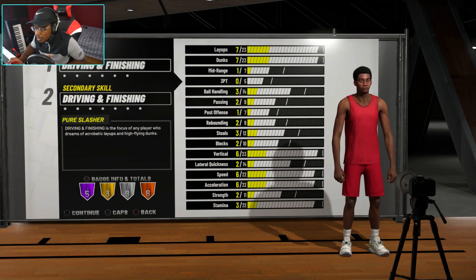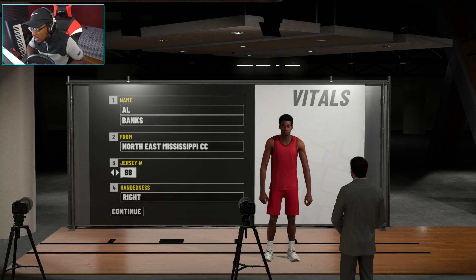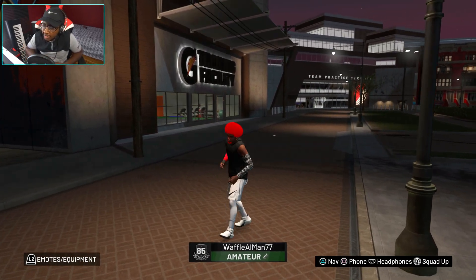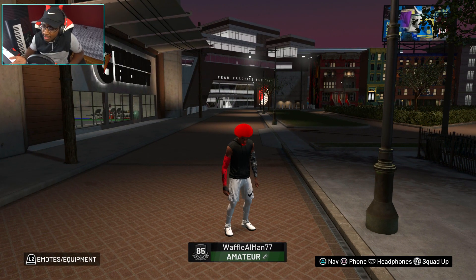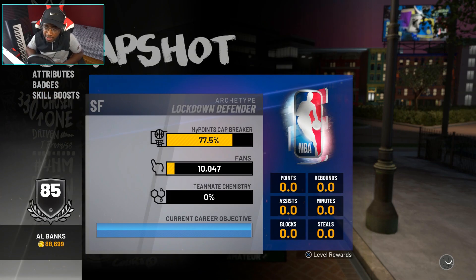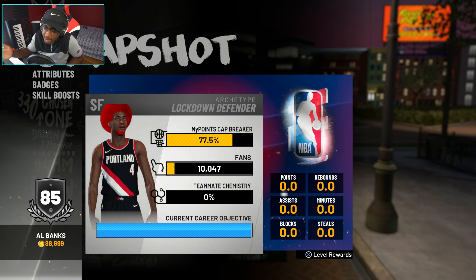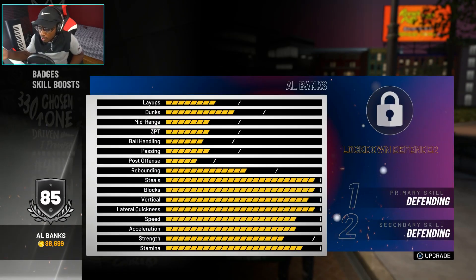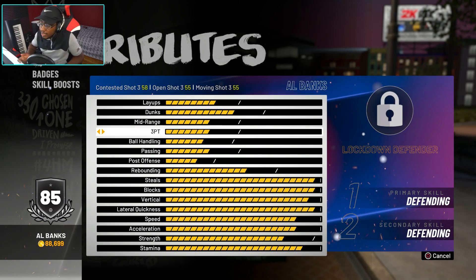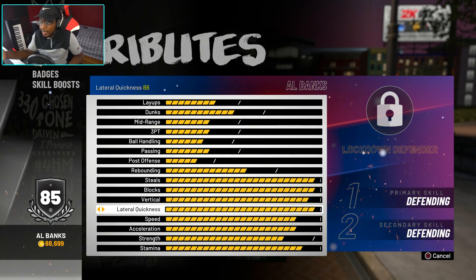You guys want to know how defense is this year. I made my lockdown defender build already and here we are in the neighborhood — you guys can see my character. I'm at 85 overall right now; I did play a lot last night if you saw my stream. Every time you reach 100% with the MyPoints cap breaker you get more attributes. The first time I passed the attribute cap I got four attributes in my main skills: steals, blocks, vertical, and lateral quickness.